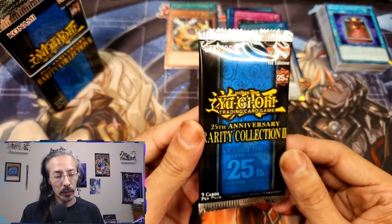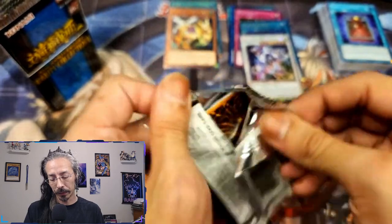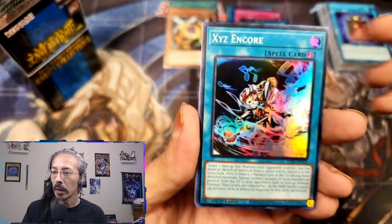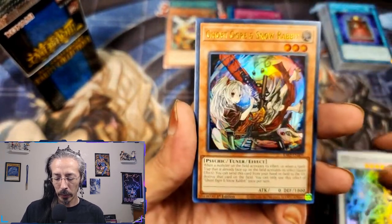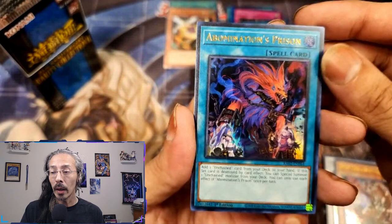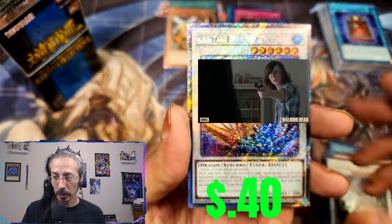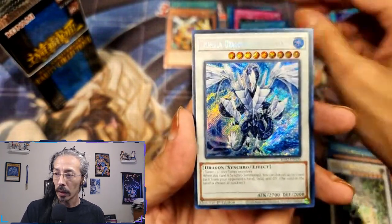Can we get at least four — can we get five QCRs out of this box? That would be nice. Or can we get a god pack — can we get five luxury rarities out of one pack? I've seen some pretty disgusting packs coming out of the EU boxes. We got XYZ Encore, Troll & Lock Bird, Psy-Frame Lord Omega, Ghost Ogre and Snow Rabbit, Abomination's Prison, Old Tart Ghost Mourner and Moonlit Chill, Psy-Frame Lord Omega again, and our first platinum secret of the box: Coral Dragon, and a secret Trishula.